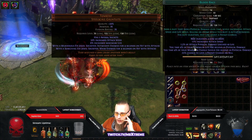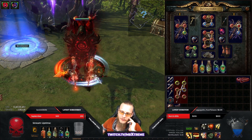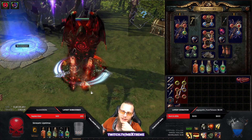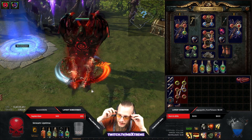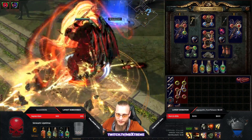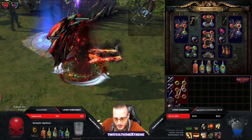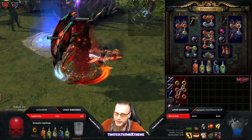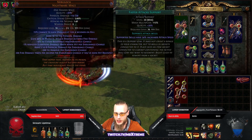In my gloves: Enduring Cry and Blood Rage for more attack speed. If we built in Immortal Call it would consume our endurance charges — and with this build you really want to keep your endurance charges. That's why I use Enduring Cry: I pop Enduring Cry to charge up, then start DPS. The charges last like 19 seconds. The first thing you do in any map, delve, or guardian fight is Enduring Cry just to get your endurance charges. I also have Leap Slam with Blood Magic and Faster Attacks.